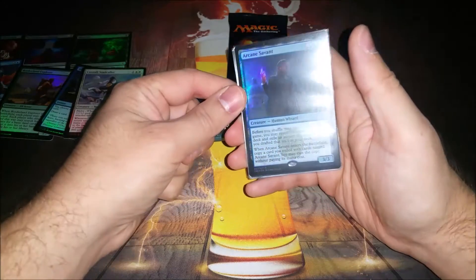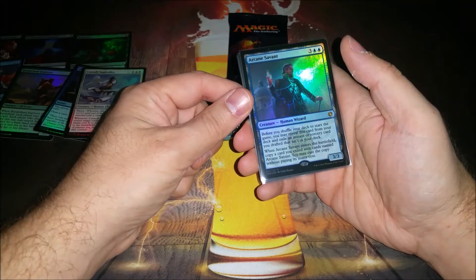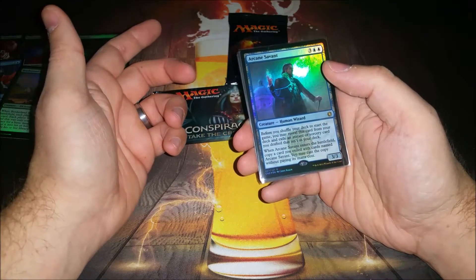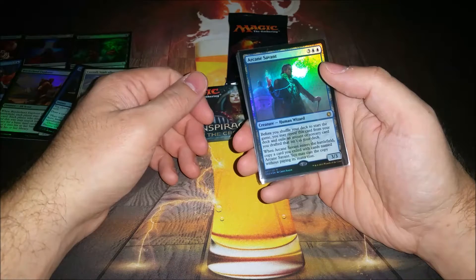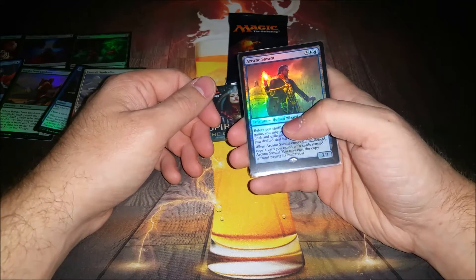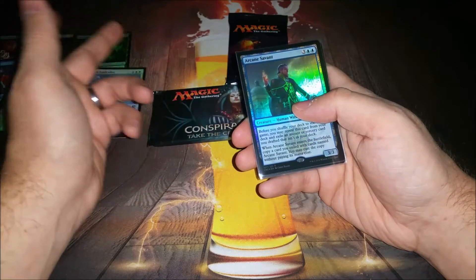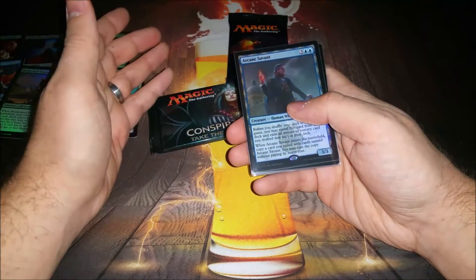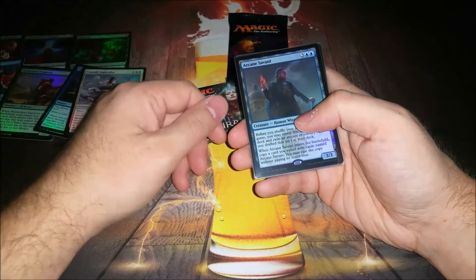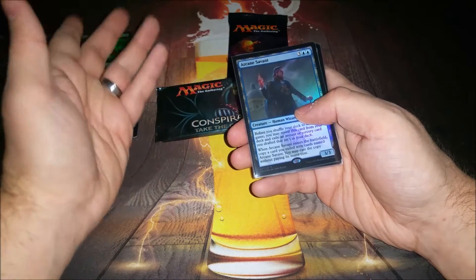Arcane Savant — everybody thought this card was amazing when they saw it and they're probably right. You could draft a Cruel Ultimatum and just every time you play this guy, you get to Cruel Ultimatum somebody. It triggers when he enters the battlefield, so if you can blink him, even more fun. It could be something crazy like an off-color sweet spell. Say you're not green — you've got Tooth and Nail, go get two creatures from your hand and put them into play. You get to pick the mode, though I don't think you can Entwine it.